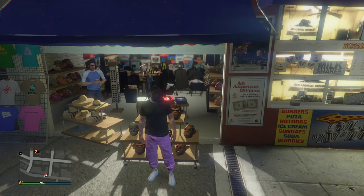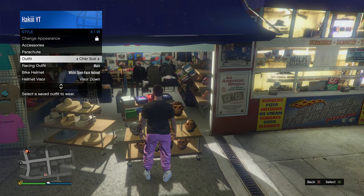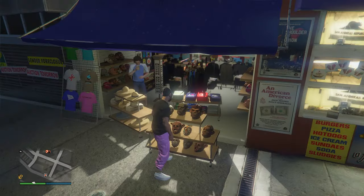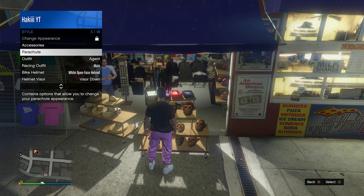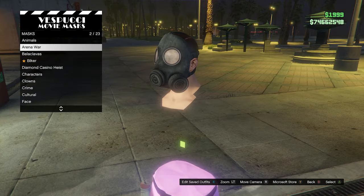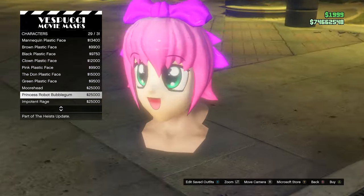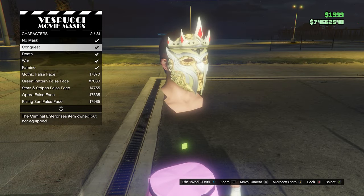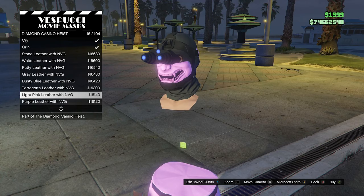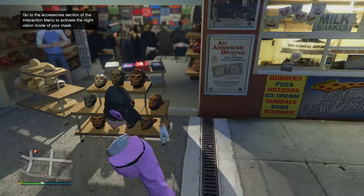If you want to change the mask on this outfit, stand right next to the mask section, then open the interaction menu, go into style, select the outfit with the invisible torso, and quickly back out. Spam right on the d-pad to enter the menu before the black shirt reappears. Choose whichever mask looks good — I'm gonna match the pink joggers with a light pink mask with a night vision goggle-type look. Then go back into edit saved outfits and overwrite the last save. Now you've saved the new mask on the invisible torso outfit.